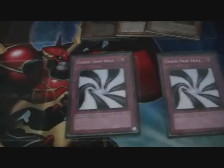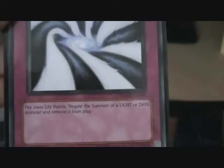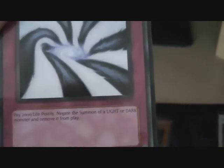Chaos Trap Hole costs 2,000 life points — yes, 2,000 as a cost, same as Solemn Warning — to negate the summon of a light or dark monster and remove it from play. This is why you play this card over Solemn Warning against Dark Worlds, because if you play Solemn Warning against the Graffer it's going to come back. You play Chaos Trap Hole, being a counter trap, only another counter trap — e.g. Dark Bribe, Seven Tools, and Solemn Judgment — can get around it. If not, the Graffer is removed from play.